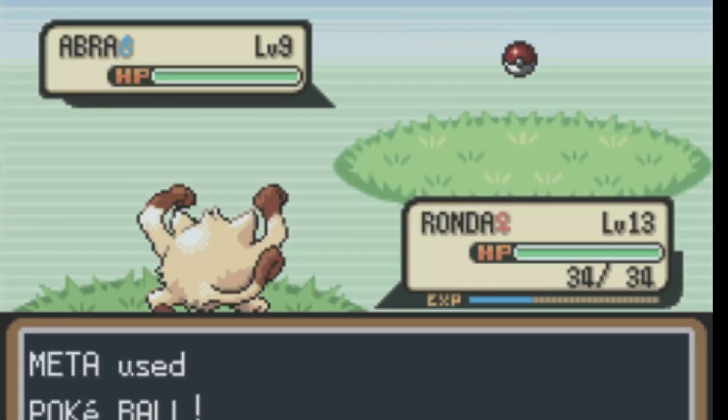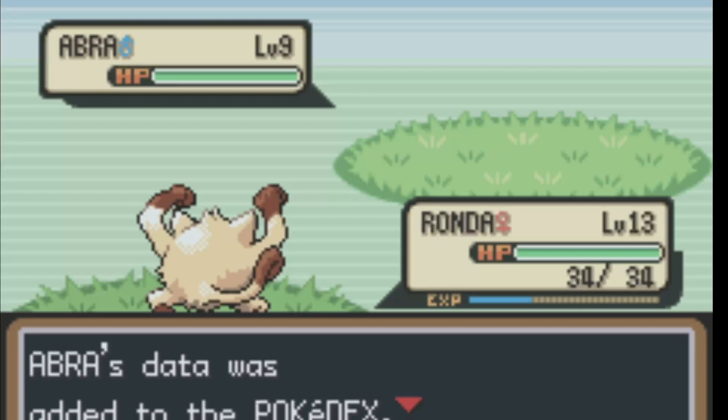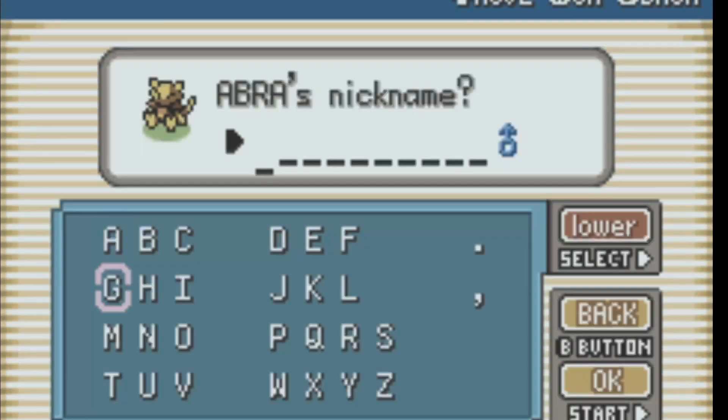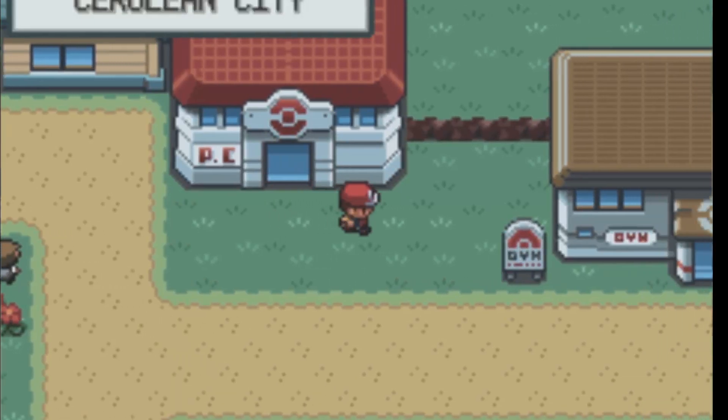I go ahead and get the encounter that's all the way back there on Route 23 that I didn't get, and I caught Abra — so that's pretty cool. Even though I don't plan on using Abra long, because I just think it's too weak of a glass cannon. His defense isn't good enough. In these games it's so flimsy — it just seems like if we were in a big battle and even one thing outsped it, we'd be screwed if that was our plan of attack.